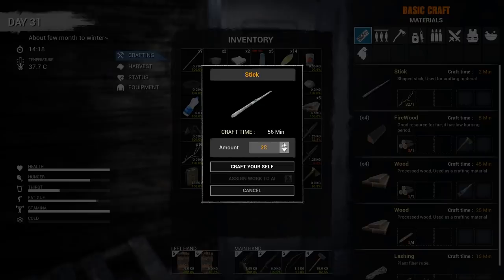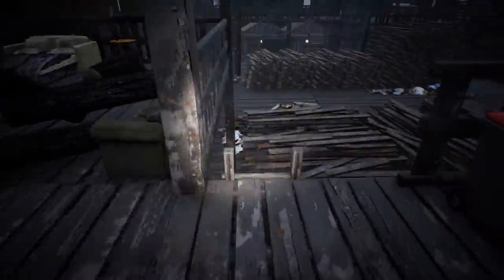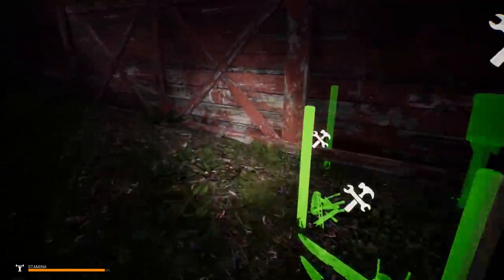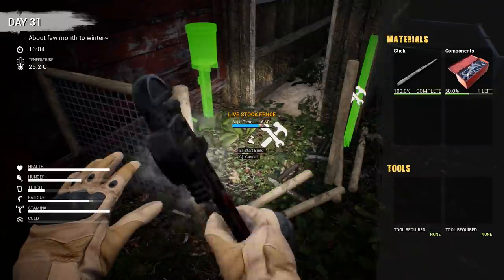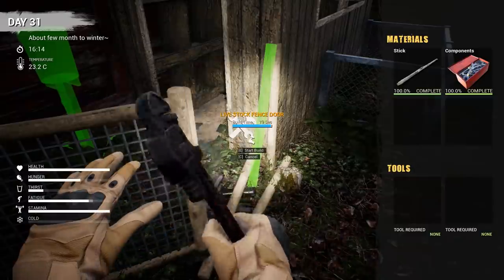And then we're going to go ahead and finish that up. Then we're going to put a very, very small area around the farm. Like I might actually try and build an area on the farm with just like suitcases or something. I have to go farm some more of these components — there's just no two ways about it. Just thank God we get full components back when we take apart these fences. So I didn't actually lose any.